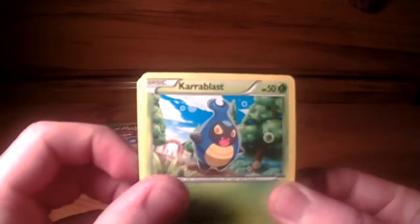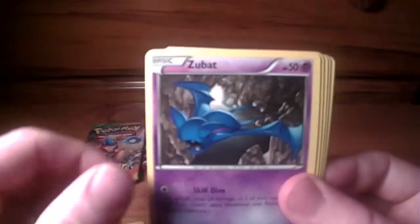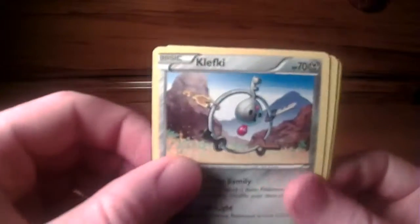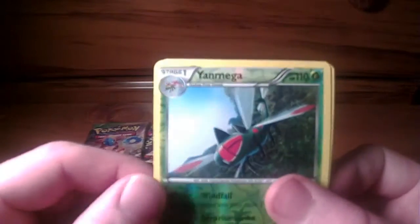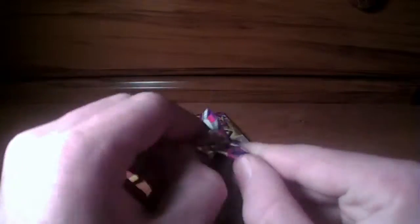Can this last part give us at least one good card? Let's find out. So we got Karablast, Chansey, Bunnelby, Zubat, Skarmory, Steel Shelter, Cliff Key, Suwelis, Yanmega as a rare reverse — awesome — and an Exploud as a rare. Now let's crack on to the next pack.